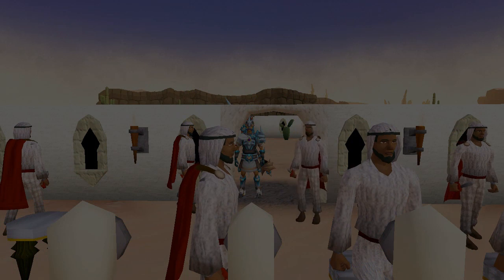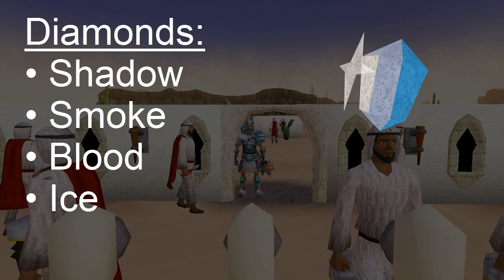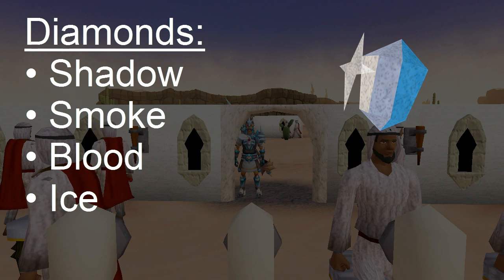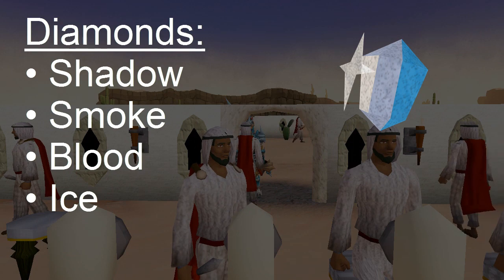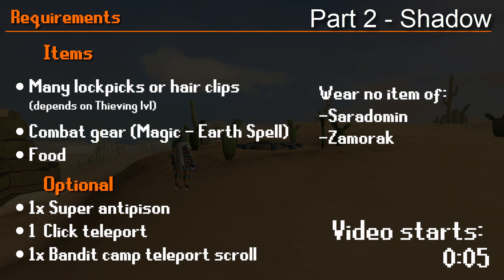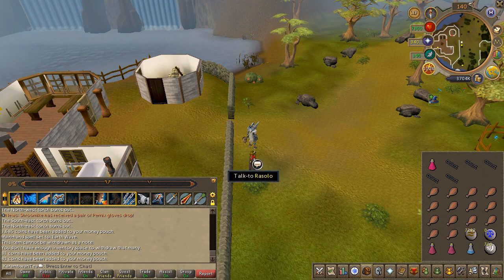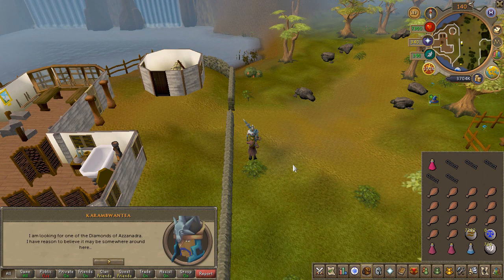You will now have to obtain four diamonds: the blood diamond, smoke, shadow, and ice. You can obtain these in any order you wish. If you're looking for a specific one, check the video description for the timestamps. I'll be obtaining them in the order of shadow, smoke, blood, then ice.